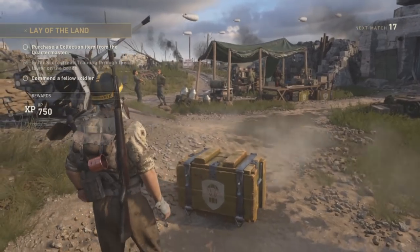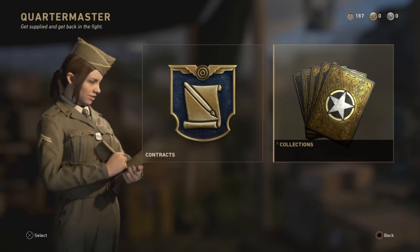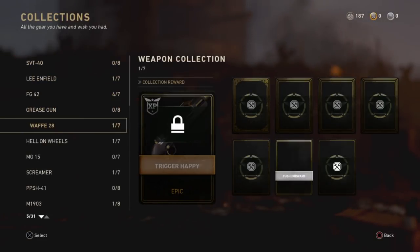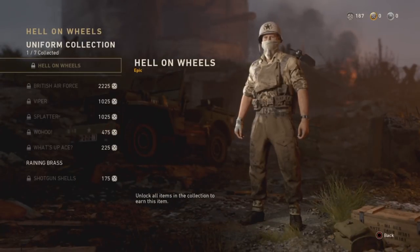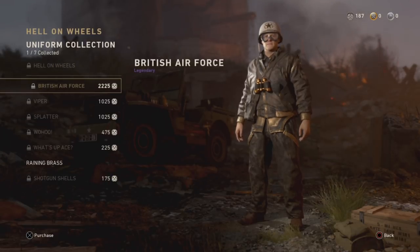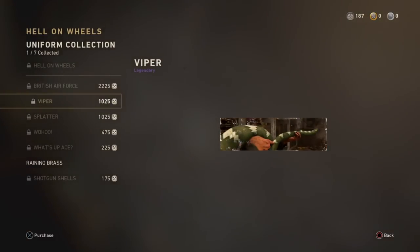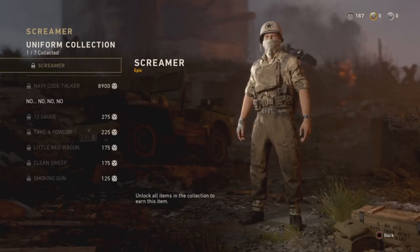Alternatively, you can take the long route and try to save up armory credits and buy division-specific clothes from the quartermaster. Armory credits are the primary currency you'll use in the multiplayer section, and you can earn them through a variety of ways: through supply drops, completing daily and weekly rewards from Major Howard, by increasing your social score in HQ, or by getting them from your mailbox every few hours. Most outfits are going to cost you a few thousand armory credits, so be ready to grind a lot for that fashion.